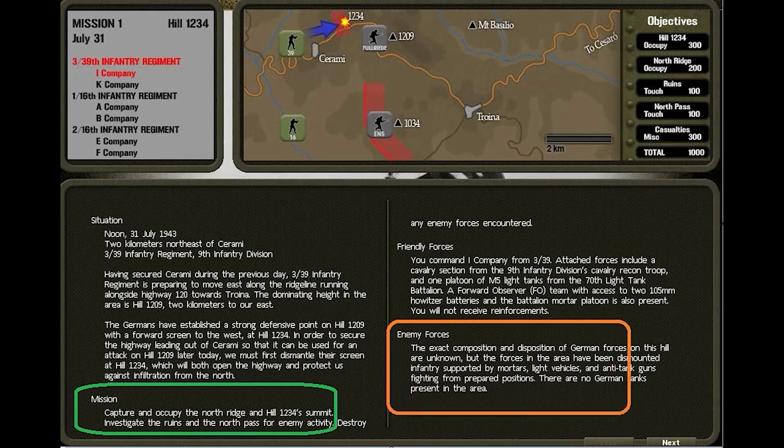The opposing forces will be some German Panzer Grenadiers. These will be dismounted, so at least I won't have to worry about tanks or armored personnel carriers. However, they will have anti-tank guns and mortars. And because they're Germans, they'll have machine guns — a lot of machine guns.